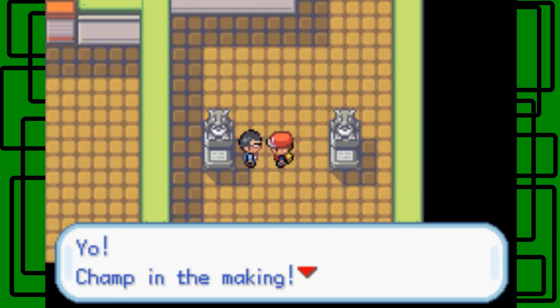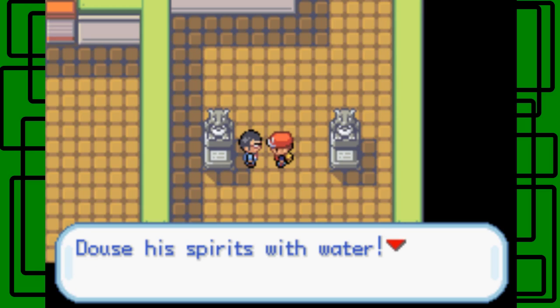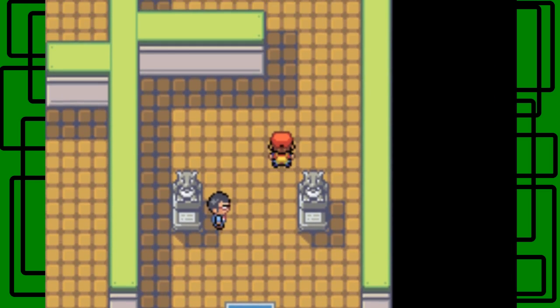Let's talk to the advice giver. 'Yo champ in the making, the hot shot — the head of the gym, Blaine, is a fire type, a fire Pokemon pro. It allows the spirits of water — you better take some burn heals too.' I have full heals and I have a couple burn heals, so that's good.